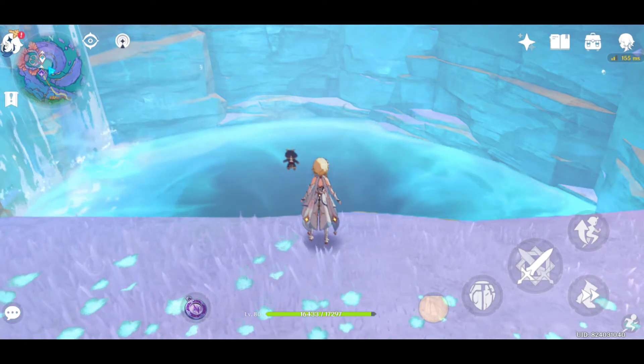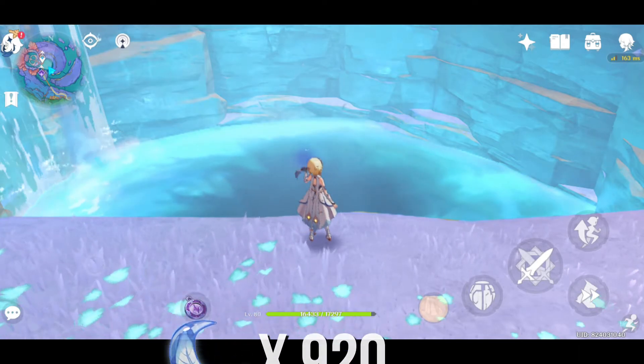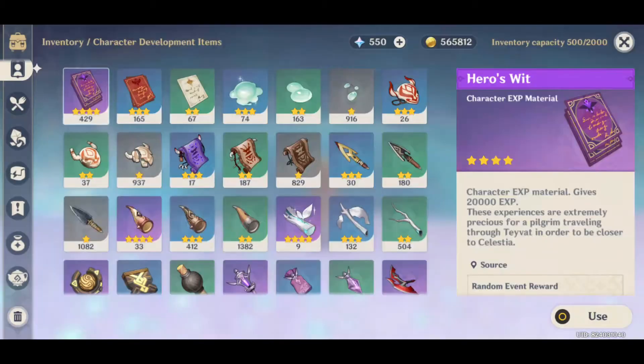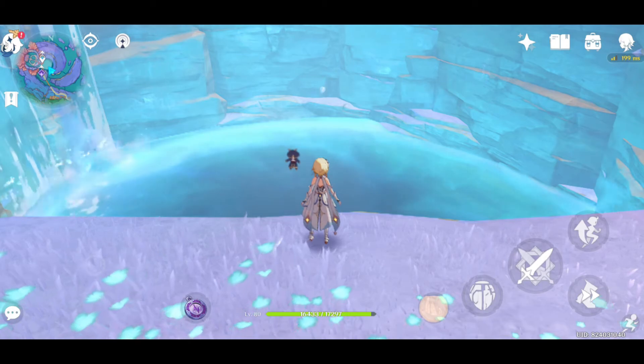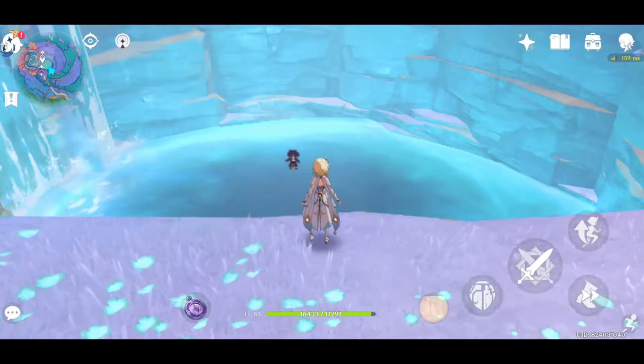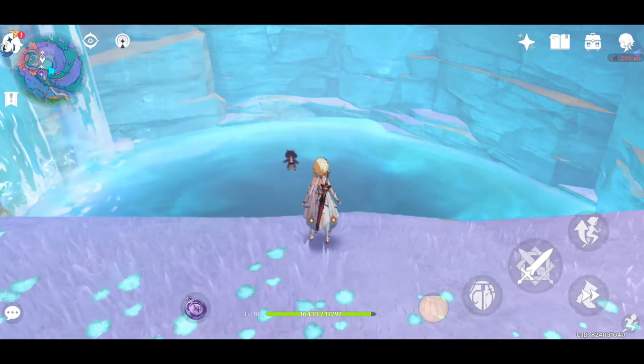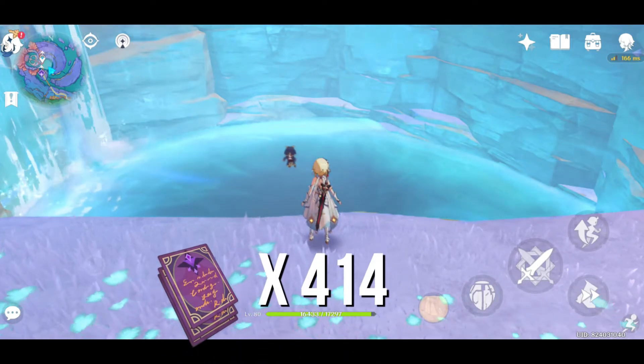For level 90 maximum, you need to spend 920 resins since you need to farm 46 of them, worth about 6 days of resin. As for experience books needed to level them up, for level 80 you need at least 243 Hero's Wits, and for level 90, 414 Hero's Wits.